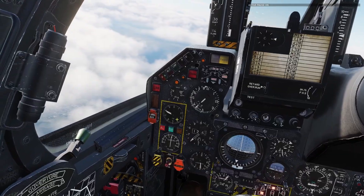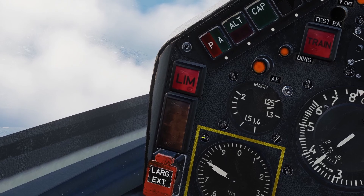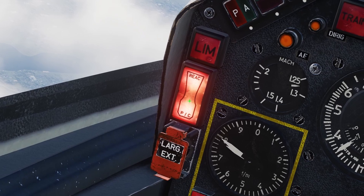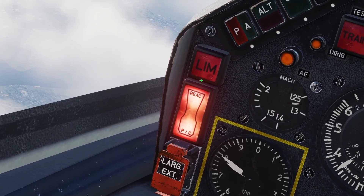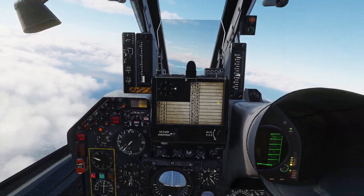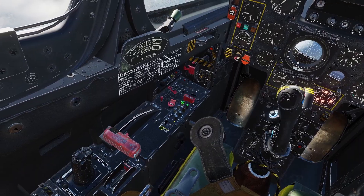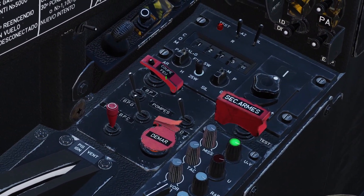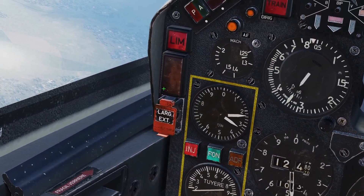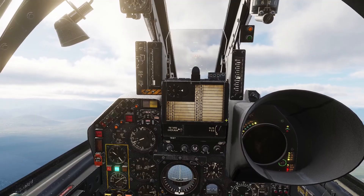The last thing I'll cover is an engine fire. On the left side there's a switch — clicking it shows the fire warning indicator, which has a top part labeled 'REACT' and a bottom part labeled 'PC'. If the top part lights up, your engine is on fire; if the bottom part lights up, your afterburner is on fire. For an engine fire, bring the throttle all the way back to idle and move it to the off position, then flip up the red cover and turn the fuel off. If the fire light goes out, you can try restarting the engine. If the fire is still present after all that, there's nothing more you can do — you have to eject.